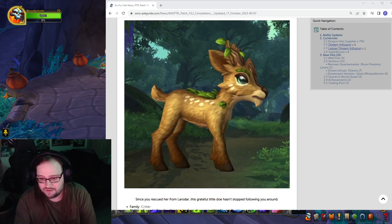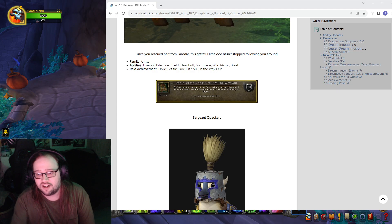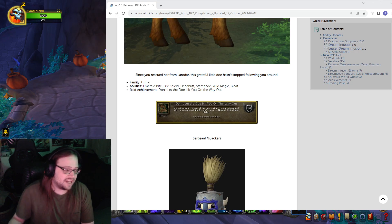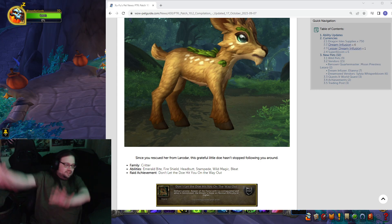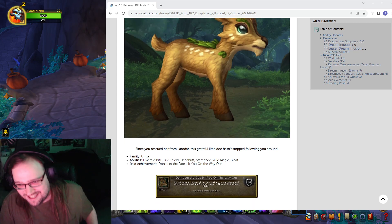There's Ivy — don't let a doe hit you on the way out. Defeat Laradar. Oh, this is from the raid! Defeat Laradar, Keeper of the Flame with Ivy — extinguished and alive — and a Mirjord Silda Dream, on Heroic or higher. Dude, I'm going to be protecting this every time we're doing the boss. My Evoker is going to be like — this deer will live. No one touch this deer. I need this pet.